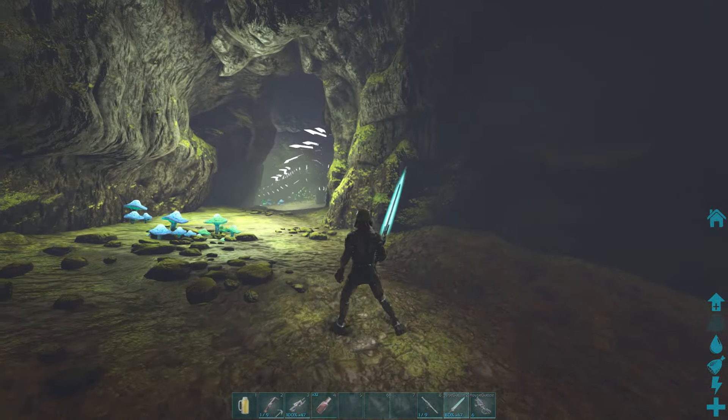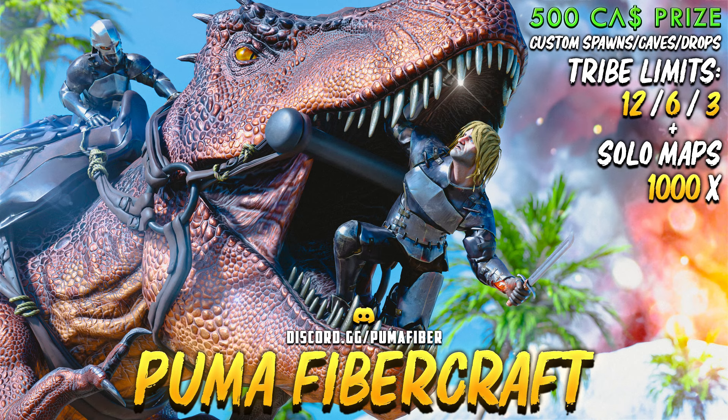Today's video is brought to you and recorded on Puma Fibercraft. Puma Fibercraft is an Xbox and Windows 10 ASC Fibercraft server with 1000x rates. They have a ton of custom caves, custom drops, quality of life changes, tribe limits of 12/6/3, solo maps, and custom spawns that bring the best Fibercraft experience. I'm playing a series on there, so if you want a chance to PvP against me, join their Discord linked in the description and pinned comment.